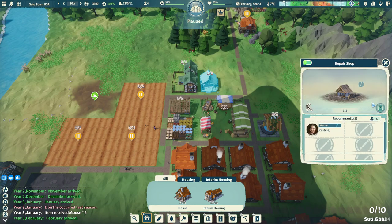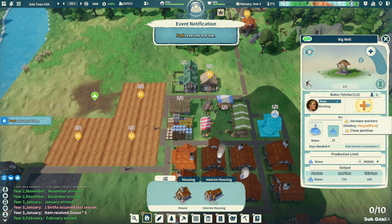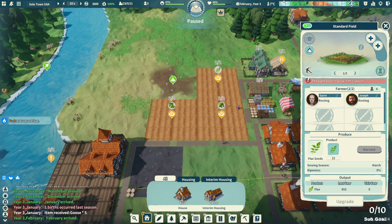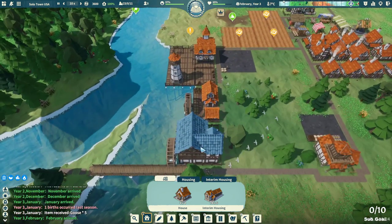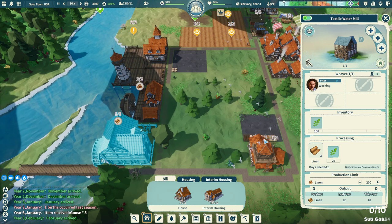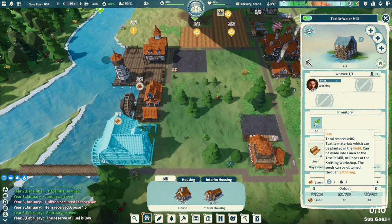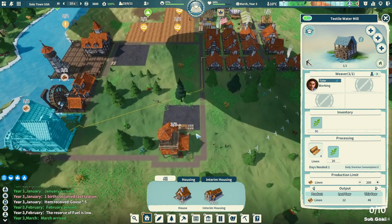I'm gonna have to take some people off some jobs. Let's turn off the repair shop and take Rod off the well, then we can turn these fields back on and hopefully get a full harvest out of them. We were able to produce quite a bit of flax — there's 402 in total reserve.